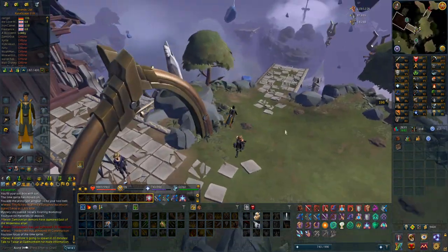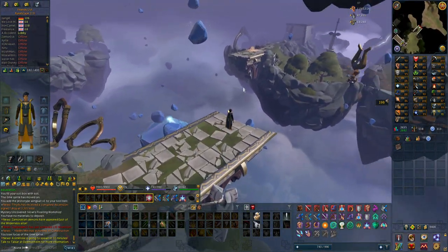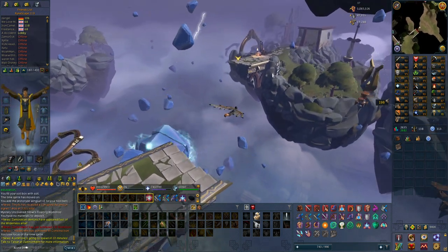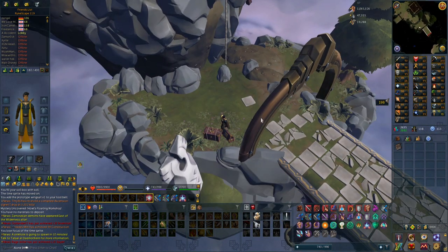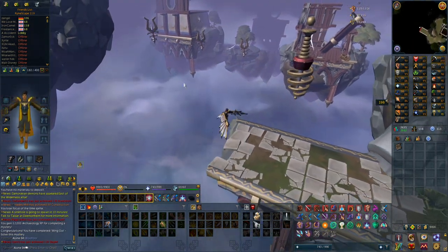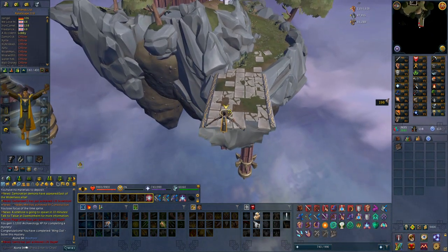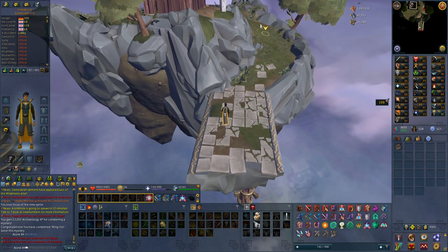I'm actually working on a mystery right now — it's to upgrade the wingsuit. I made the wingsuit and got like 10,000 experience, and I just have to fly between different areas and collect upgrades. It seems like none of the upgrades have a higher requirement than the 76 or 77 needed to make the wingsuit. I think I already accidentally got all the upgrades I needed, because I just completed the mystery by flying through it and I didn't die from the electricity! I got 12,000 Archaeology experience and completed the Wings Out mystery.